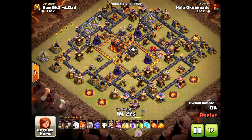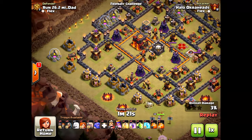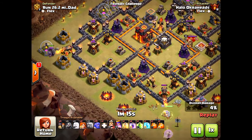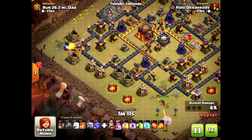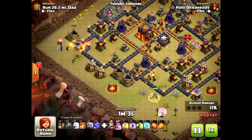This is a tough base — max defense, not walls, but everything else. My strategy is to shift and push my troops up towards the east. The reason I want to go east is so I'll be able to get into the inferno towers the easiest and take them down to get the three star.